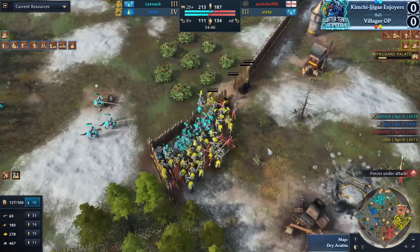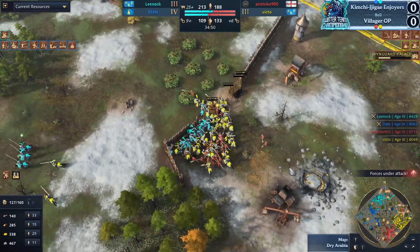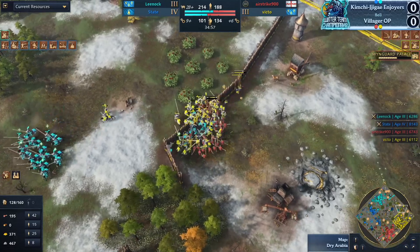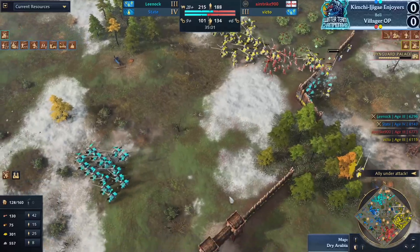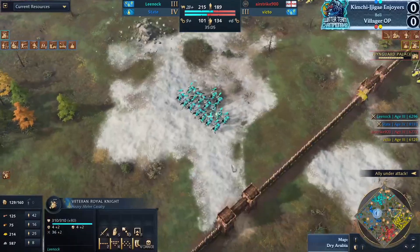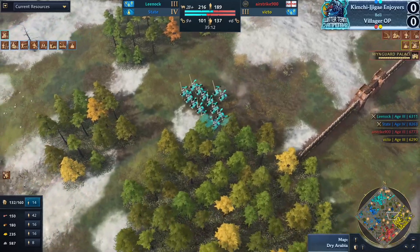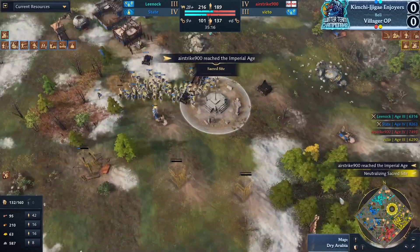A nice little trap right there — plenty of knights. The spearmen are trying to get in but there's not enough room. A nice little cleanup though. Imperial Age is coming through now for Airstrike 900 — looking for key upgrades like enclosures and shattering projectiles, which is going to be really important.